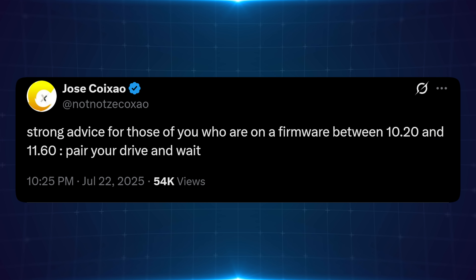The reason I'm covering it is there has been a lot of talk about this because of a post from Zekko, who said strong advice for those of you on firmwares between 10.20 and 11.60: pair your drive and wait — basically telling people to update to 11.60 on a PS5 if you're waiting for a new jailbreak. He's saying if you have a console that does not have a paired disk drive, you're not able to use any user-land exploits at the moment because the only one available is the Lua exploit. The Lua exploit requires either being on the latest firmware to get the demos, or having a paired disk drive to run a physical disk version of the game.